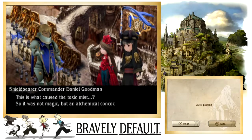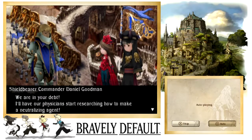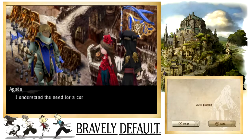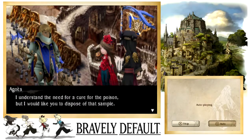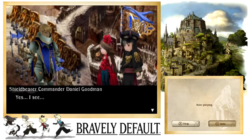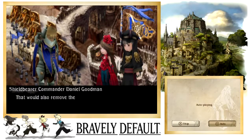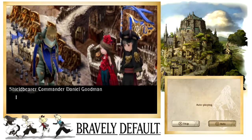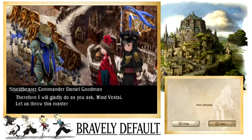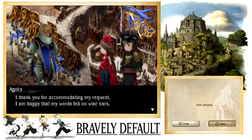So this is what caused the toxic mist — not magic but an alchemical concoction. We are in your debt; I'll have our physicians start researching how to make a neutralizing agent. Wait — would you consider destroying that sample now? I understand the need for a cure, but I would like you to dispose of that sample. Find a method that ensures it can never again be used — you can incinerate it in the lava. If there's no danger the toxic mist will be used again, then we have no need to neutralize it. Therefore I will gladly do as you ask. Let us throw this master sample into the lava.